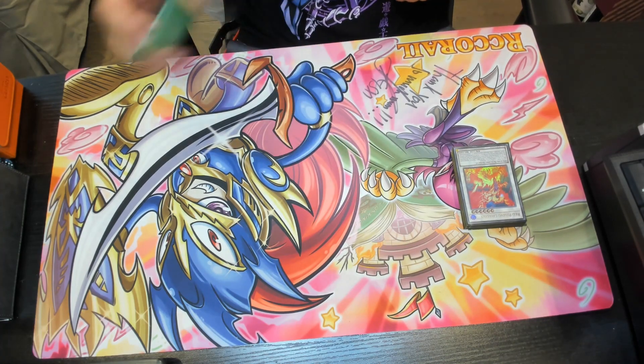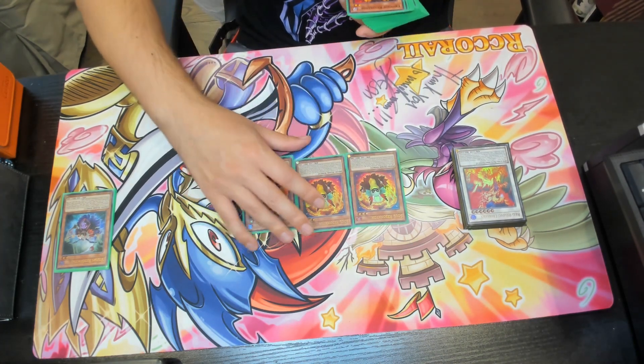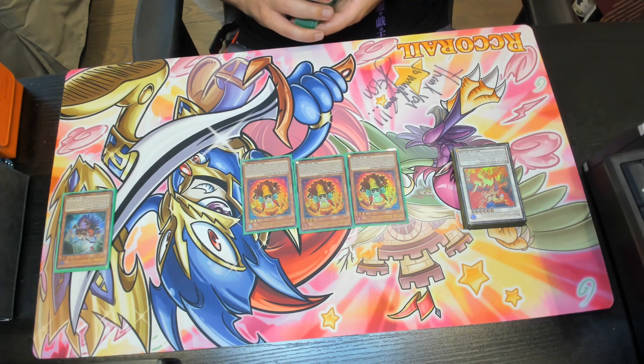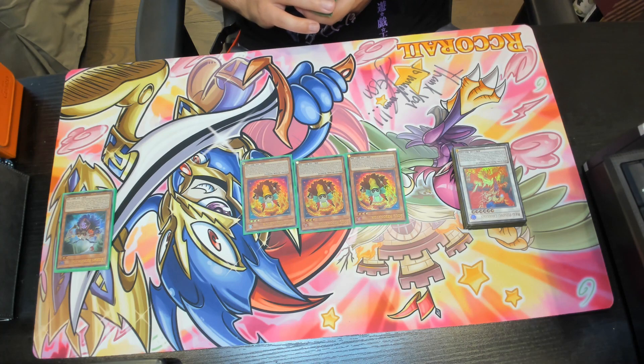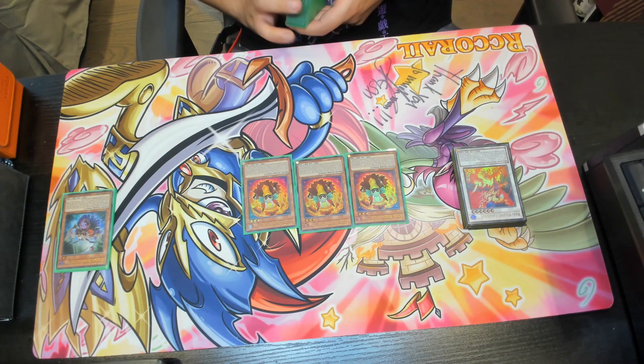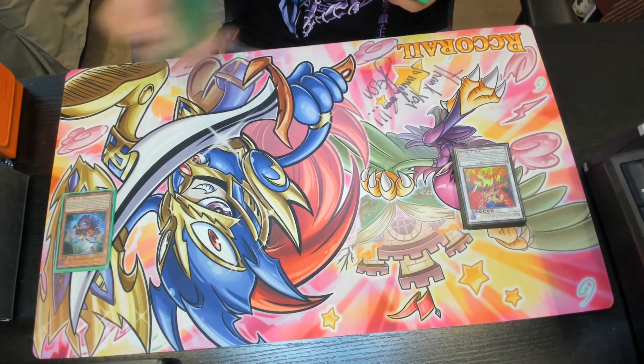We've also got triple copies of Soul Resonator. If this card is normal or special summoned, you can add a level 4 or lower fiend monster from your deck to your hand, except Soul Resonator. You cannot special summon monsters from the extra deck except dark synchro monsters, which doesn't matter since pretty much all our synchro monsters here are dark. You can also banish this card from your graveyard to protect a monster you control from destruction by card effect while you control Red Dragon Archfiend or a synchro monster that mentions it.